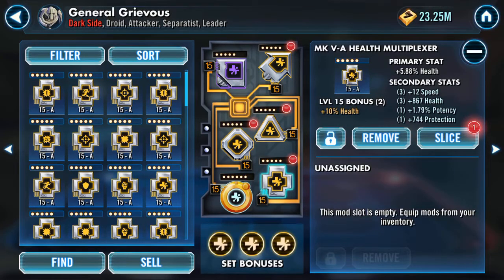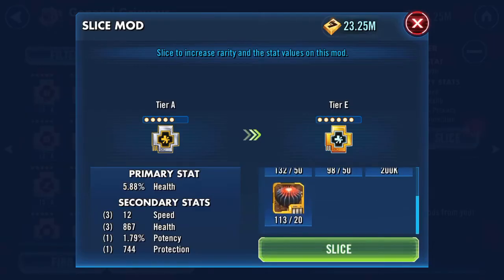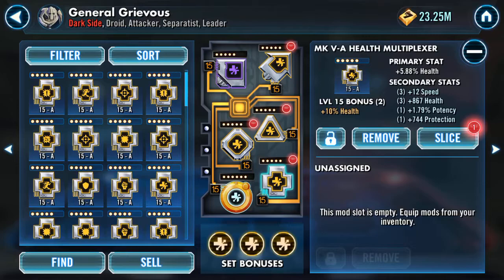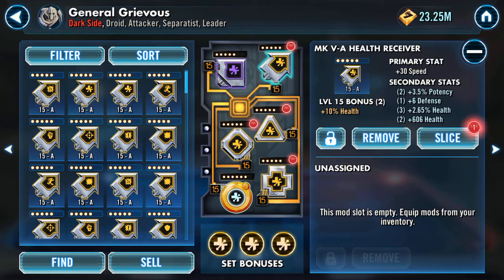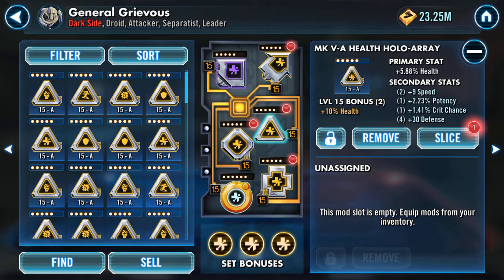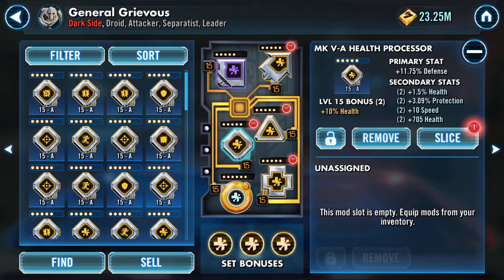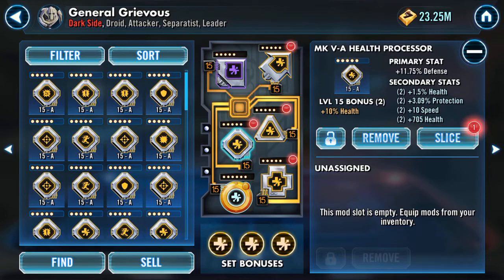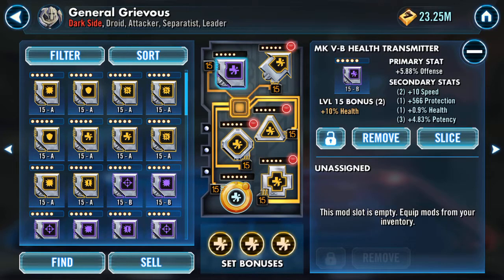Back to Grievous — I'm getting him up. I only have one current gear 12 piece to equip, but I will take it. I don't know why I'm running speed, but it's a health set with speed as you can see, and it's got double bubble health on it. That will go, and obviously that mod as well — or one of similar values. There's 705 health plus 1.5% health.